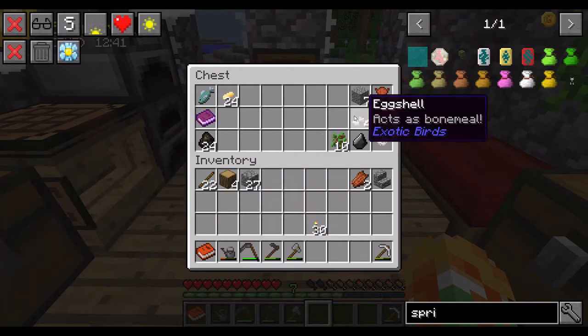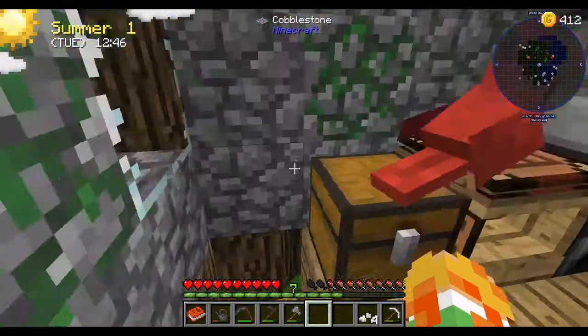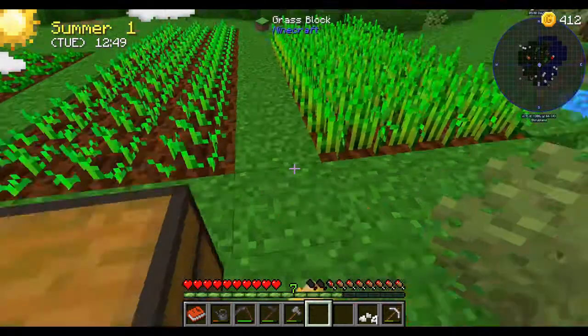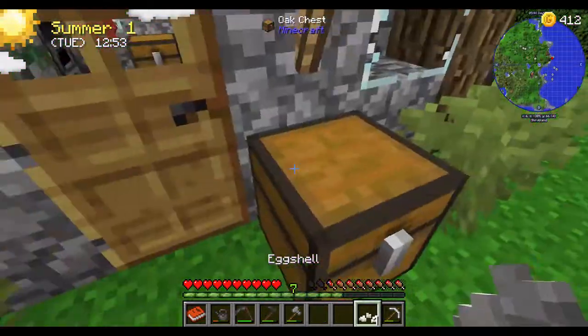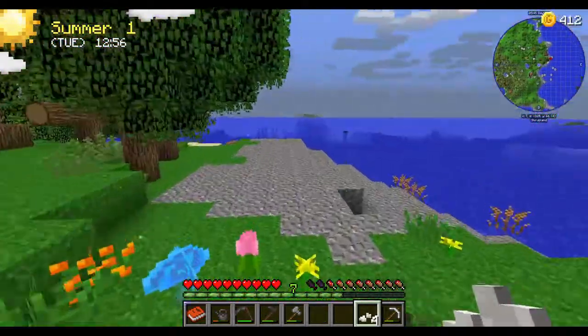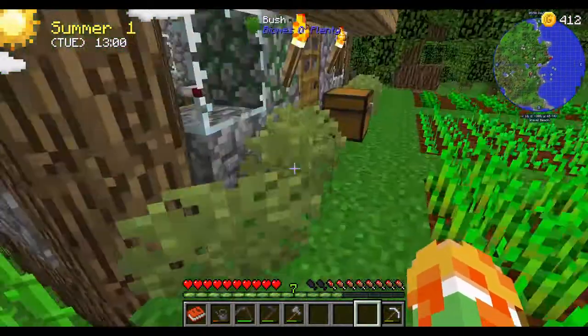There is eggshell. I do not know what I can use it for. Oh it actually is a bone meal. Can I actually... I don't know. Probably doesn't work on these crops. No, it probably doesn't. So then I don't need it. I'm just gonna throw it off.